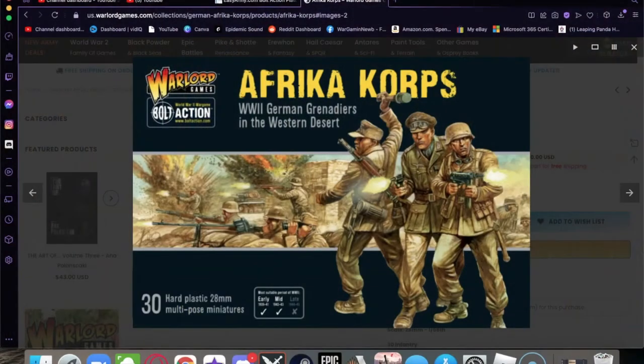Hi everyone, Josh here, back with another Wargaming New Builds in Army. This time around I'm going to take that Afrika Korps Infantry box that I unboxed a few months ago and create a 500 point list to go up against James's British Commonwealth, which is a battle report we'll be recording in the next few weeks.